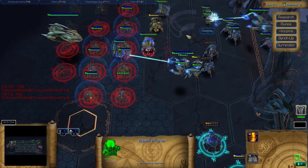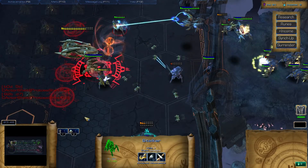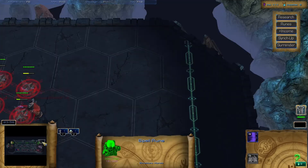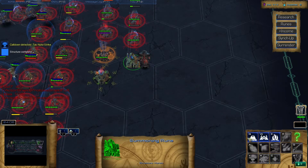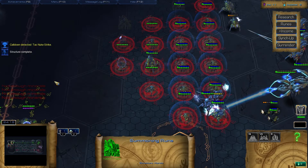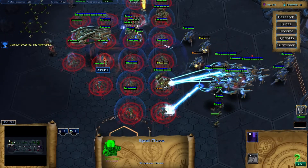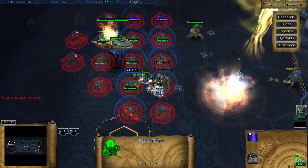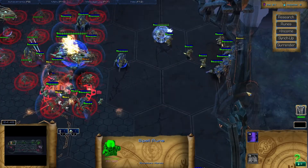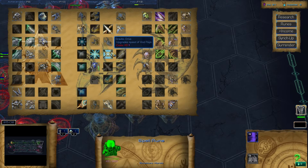It actually does pure damage whenever I use that spell on Immortals. Nuke your stuff alright. Maybe that was my allies nuking for me, I don't know. It's hard to tell - prismatic core failing, nuclear launch detected. It's probably not wise to make Colossi when the guy I'm facing is making Carriers, but honey badger don't give a damn. Nuclear launch detected - keep getting nuked.